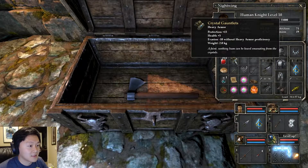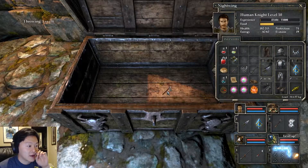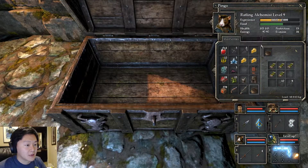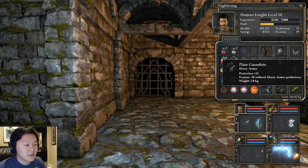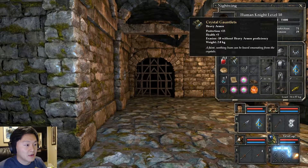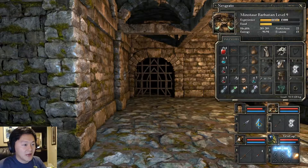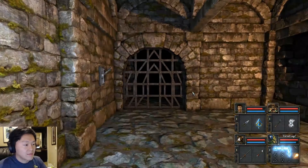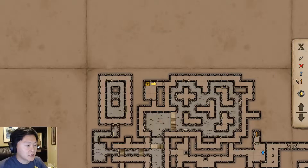Crystal Gauntlets — Protection plus 15, Health plus 5, Evasion minus 10 without heavy armor frequency, and a throwing axe. We'll put the throwing axes on Bingo in case she ever uses them. We got crystal gloves — Protection plus 15 and Health plus 5, that's insane! I'm thinking maybe if I have enough skill points I'll get heavy armor on next Grotto, since it's only two more points from light to heavy. That was a really good secret — totally worth it.